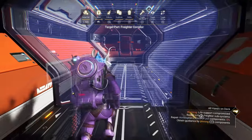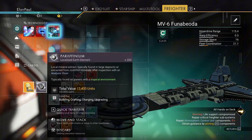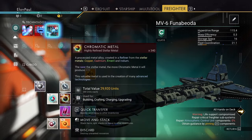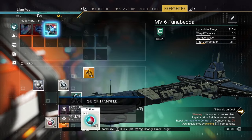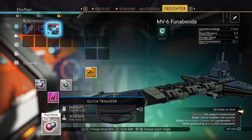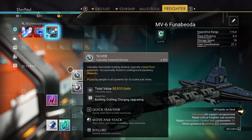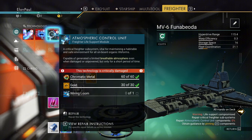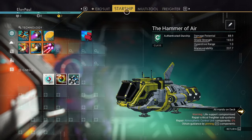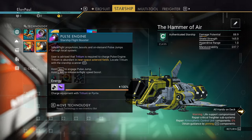We got quite a bit of resources. You'll never use the glass — it's not really resellable. Keep your silver and paraffinium on your ship. Take the batteries, ammunition, and oxygen — you'll need all of that on your person. Keep the chromatic metal and tritium in your starship. Put the repair kit in your starship too. We don't have the wiring loom yet, so let's go over to our starship. I'll get rid of the cadmium trail — I don't need it.